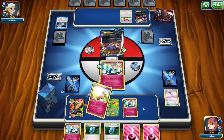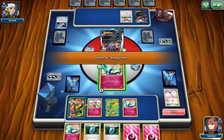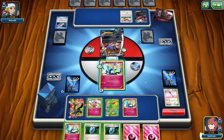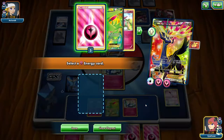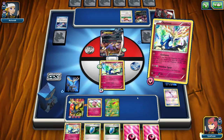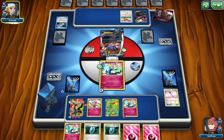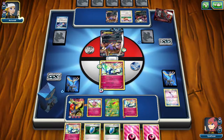I wonder what my opponent is thinking right now. I'm going to move another Energy to my Cernius EX. I don't think I'm going to attack with it yet. Just do Geomancy one more time to get some more Energy onto my bench, and then I'll probably retreat and put Cernius EX into play. My opponent might not even be reading Verizon's ability, because he should have noticed nothing happened after he attached an Energy to Melamar. Which was a Dangerous Energy, by the way. So if I attack with Cernius EX, I get 20 damage.